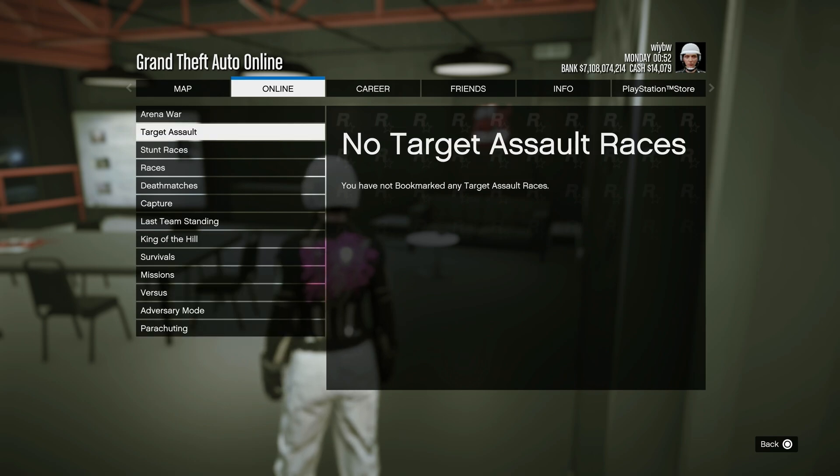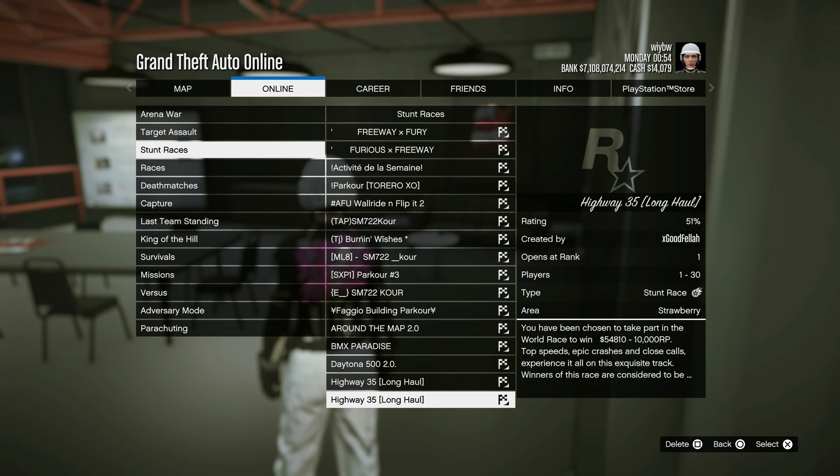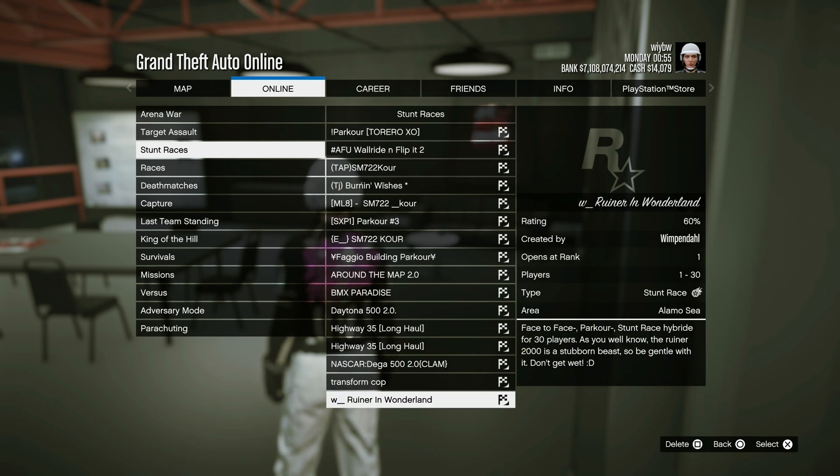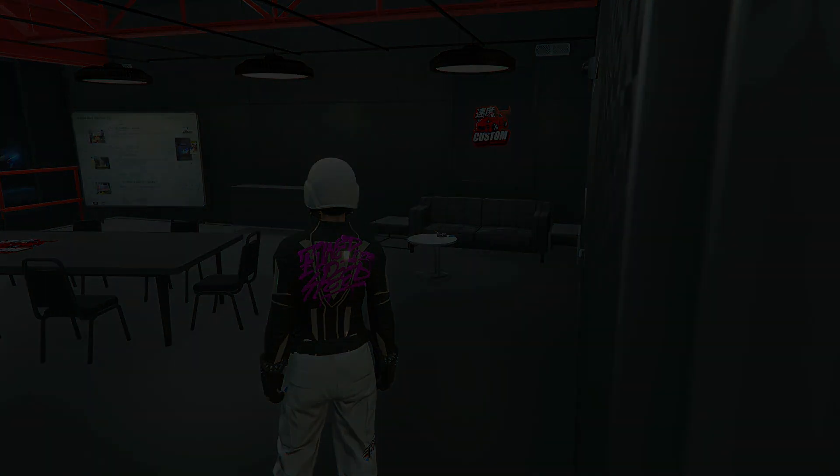For this you will need a donor car to transfer all the mods to the cop car, but you could just use a regular Benny car. If you have Benny wheels and put them on any other car, it will be considered modded.